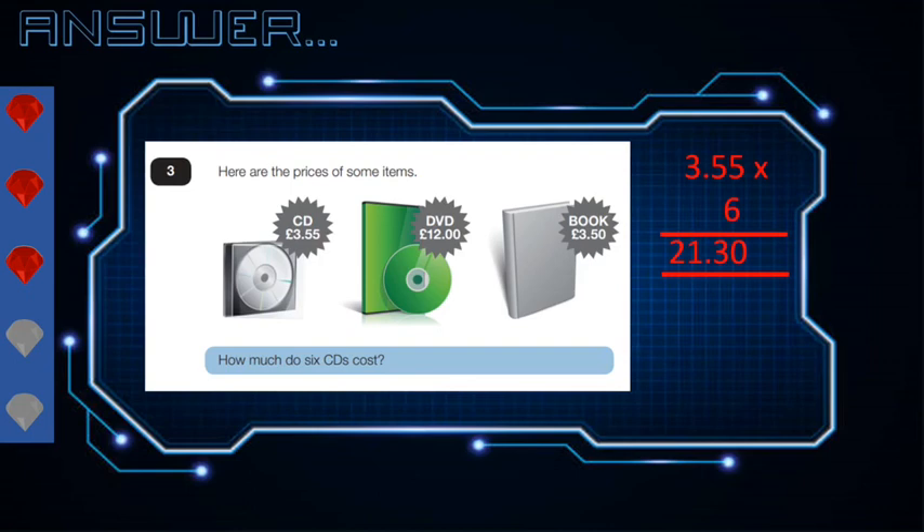In order to answer this question, we have to do 3.55 multiplied by 6. The answer to that one is £21.30. That's the fourth crystal. Moving on to the last question.